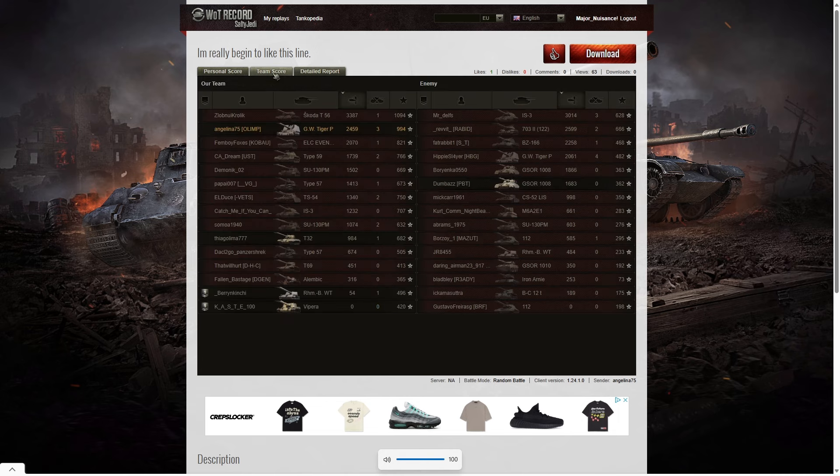Let's have a look at the team score. Angelina got the second highest damage on her team, but not the second highest damage overall. The highest damage went to the Skoda T56 on her team with 3,387 hit points. Second highest went to the IS-3 on the enemy team with 3,014. And the third highest damage went to the 7032 122 with 2,599. Angelina got fourth place on damage with 2,459.